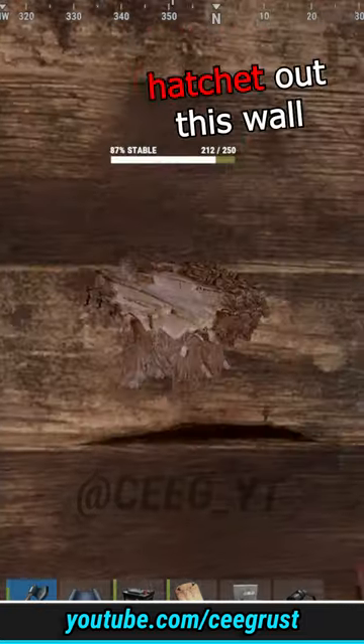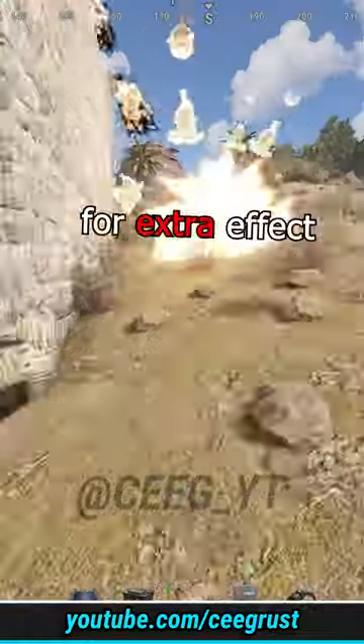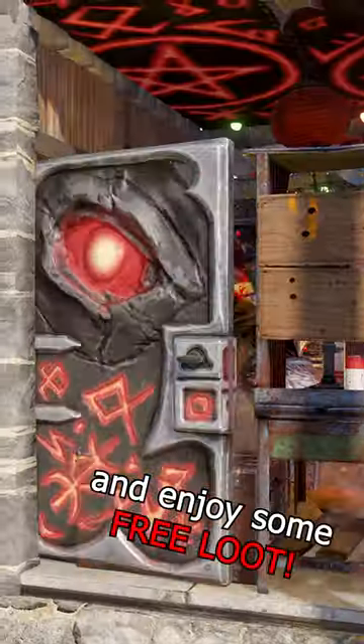Step 10: place some shotgun traps here, hatch out this wall, drop some loot on the floor to make it look real, toss a satchel outside for extra effect. Turn your main switch on and enjoy some free kills.